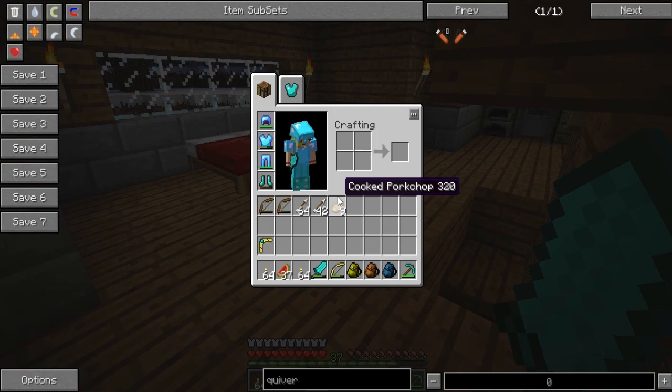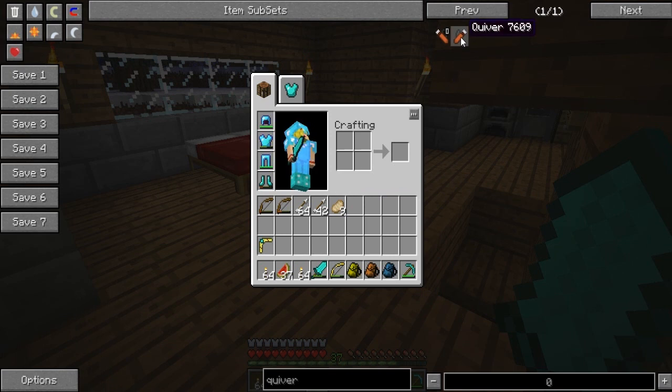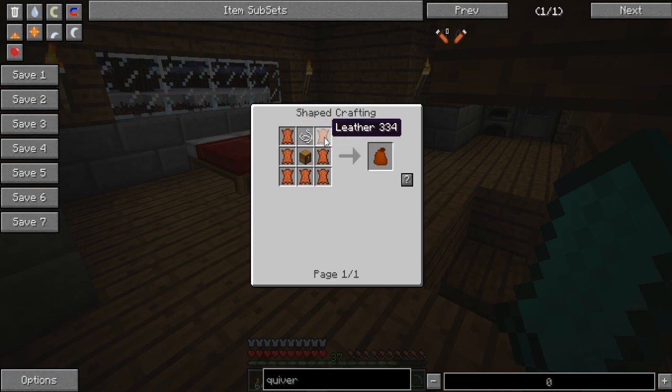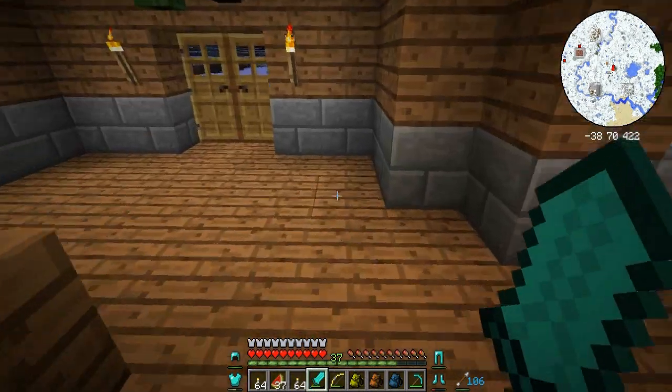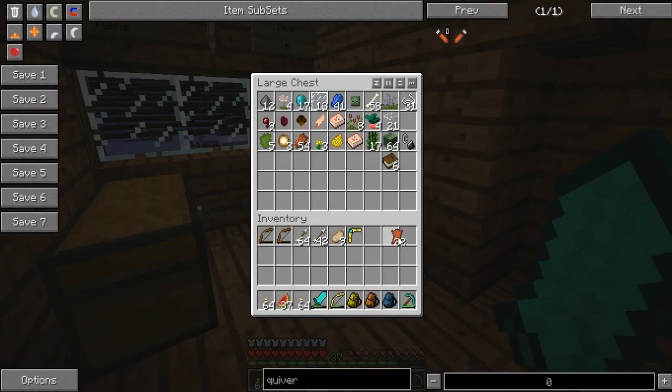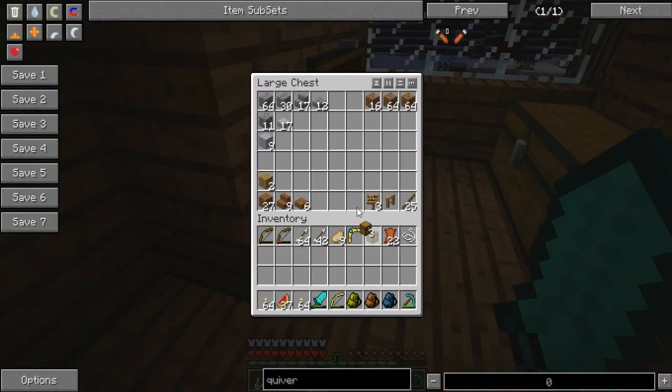I also want to try and make a quiver, which is this over here. You need an arrow and a bag, and to make a bag you need a chest, string, and leather — so we should be able to make that. I'll just pop upstairs and see what we've got. We need leather, one bit of string, and a chest.